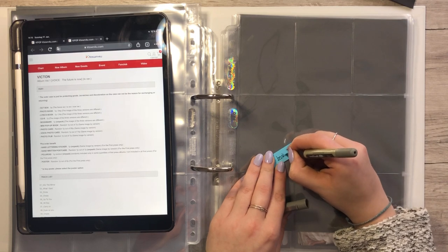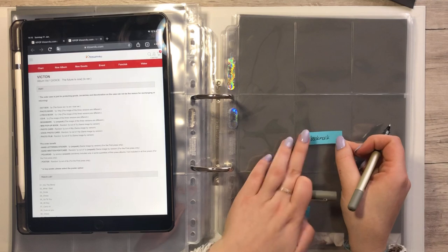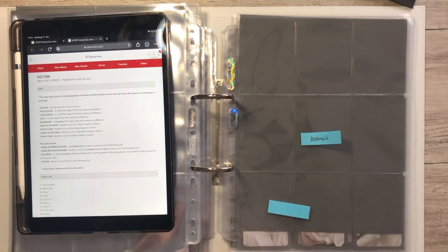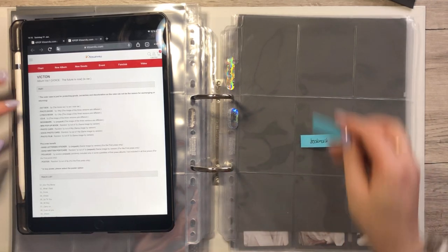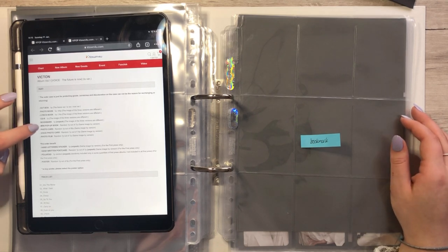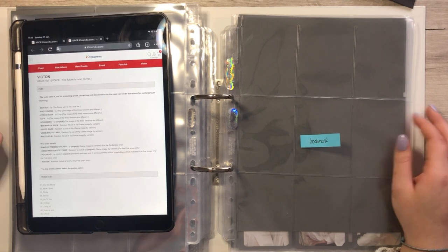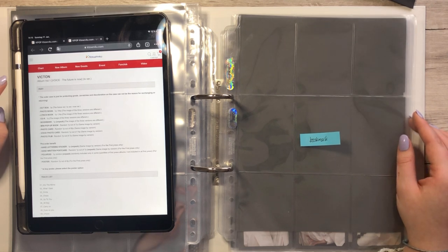Bookmark — there we go. What else do we have? We're not gonna put the standee in — I don't want to put that in the binder. The photo cards we do have in, except for the unit ones and the group one. So we only need the photo film and the group cards. Oh man, there are too many things in this album.